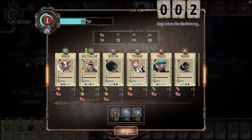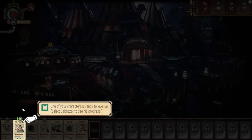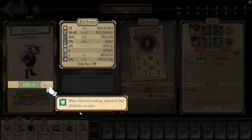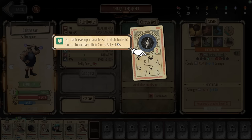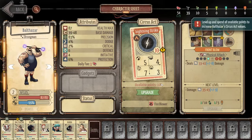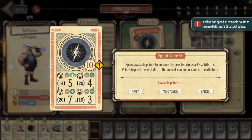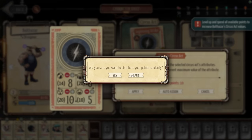As you level characters up, you can do two things: upgrade their circus stats as well as their actual skills. Skills are what you use in combat — you'll find upgrade materials and as characters level up, you can raise skills up to their max level for more damage and better effects overall. The circus stats are especially interesting, as leveling these up dictates how well they perform in your circus shows. Every time a character levels up, they get 10 points to allocate to their circus stats, with maximums per stat depending on class and level.